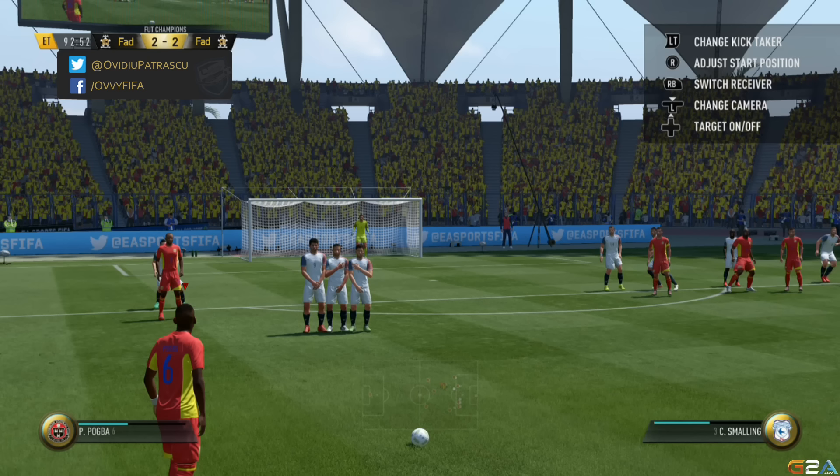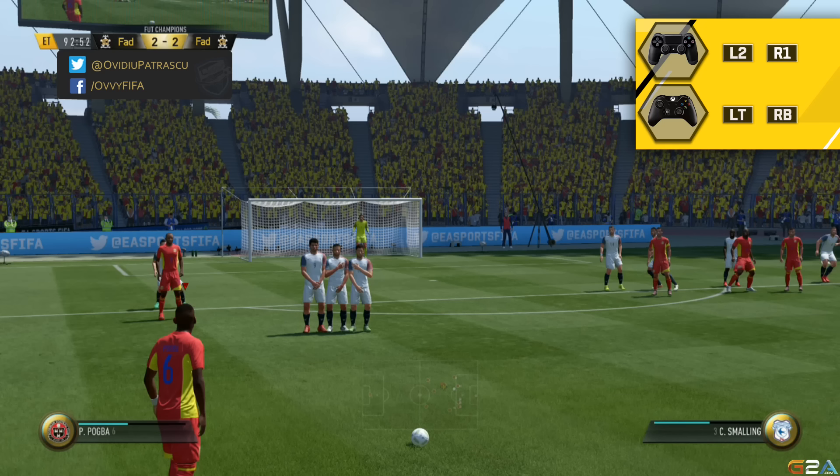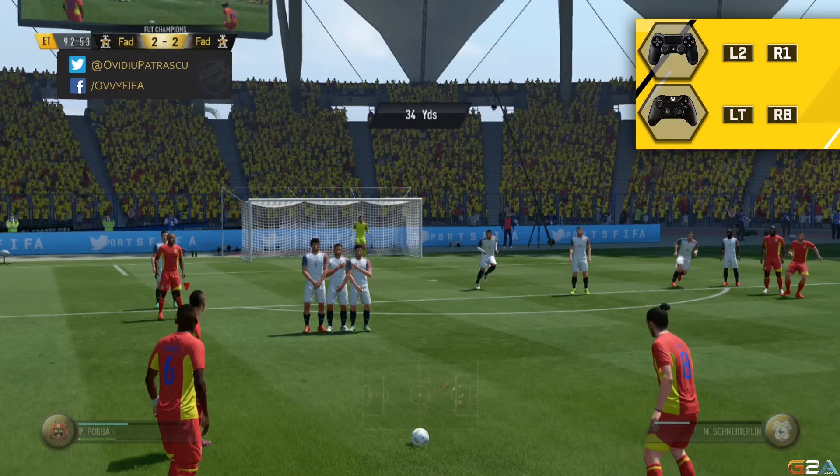We've got two different scenarios for this type of free kick. One of the most important things is the free kick taker — they need good stats at long shots. After that, press LT and RB on Xbox, or L2 and R1 on PlayStation. This will call the second man and the third man to assist you with the free kick.